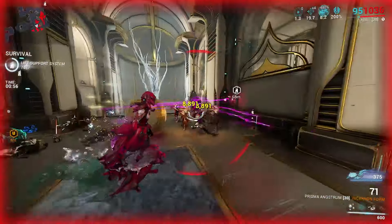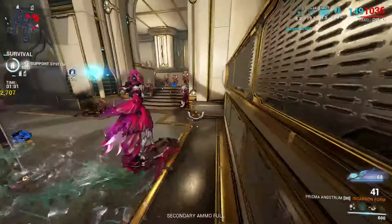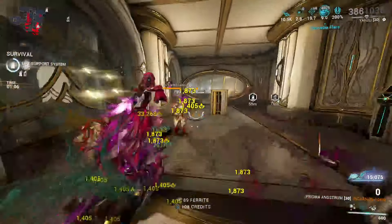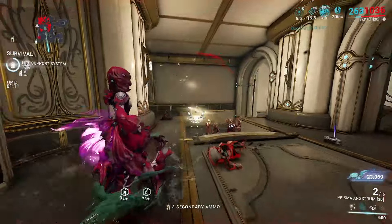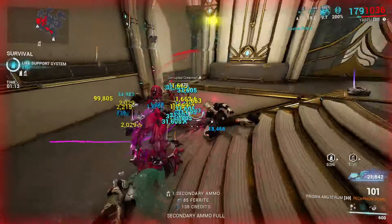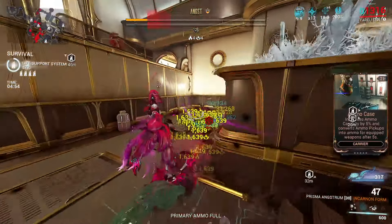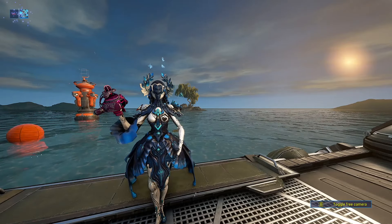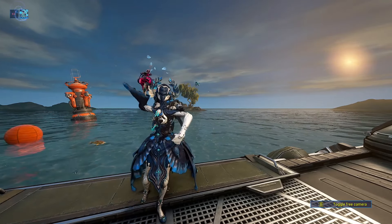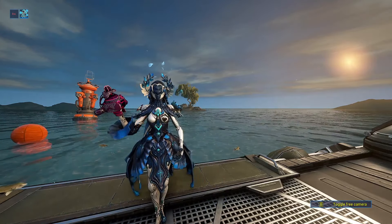If you don't want to hit heads with the slower Dual Toxocyst and you're okay trading some damage for the convenience of getting incarnate really quickly, you could use this on an acolyte instead. And there he is — on fire. Very interesting.